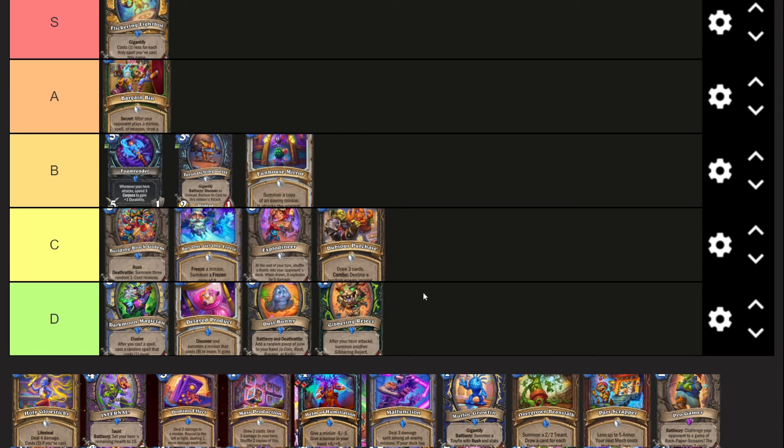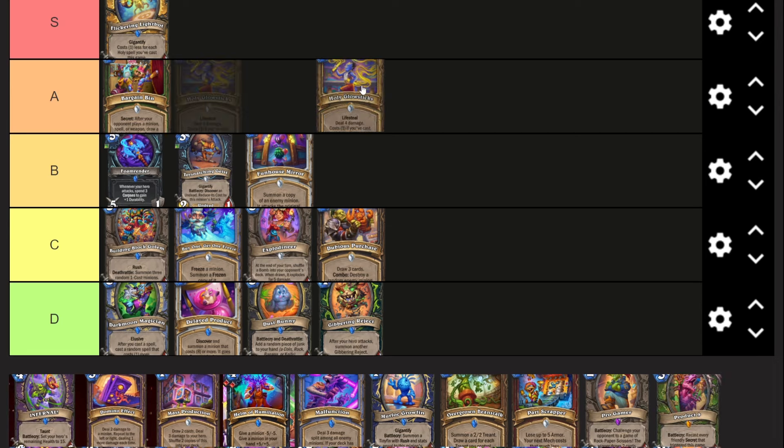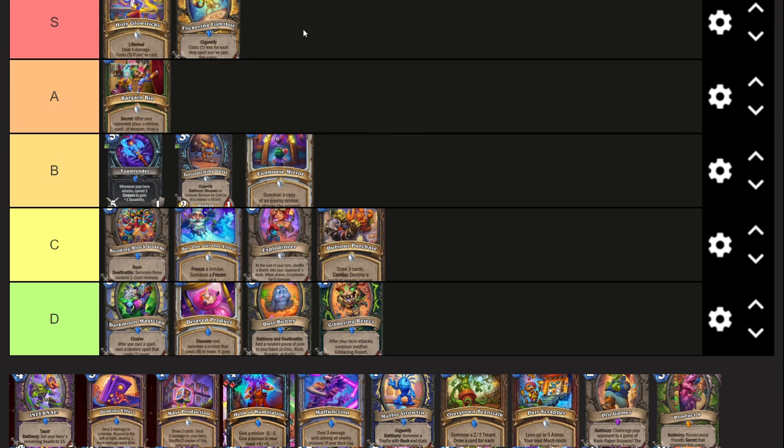Gibbering Reject I think is probably a D tier card. If this card was three mana it would be really good, but at four mana you can't really run it in Odd Demon Hunter, which is the only aggro version of Demon Hunter in Wild. It's four mana, three-three Demon - after your hero attacks, summon another Gibbering Reject. It technically combos with Going Down Swinging, but that's eight mana total. Just not good.